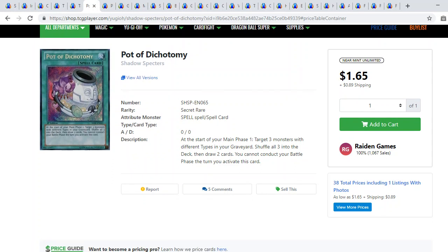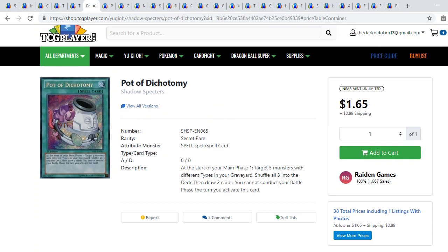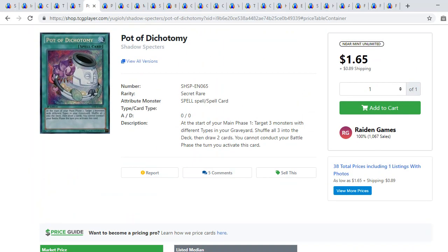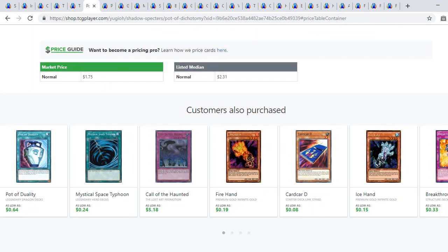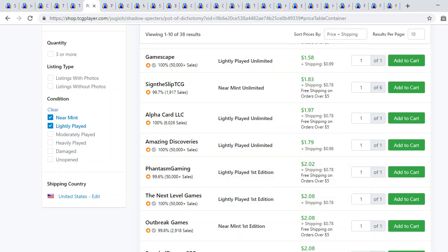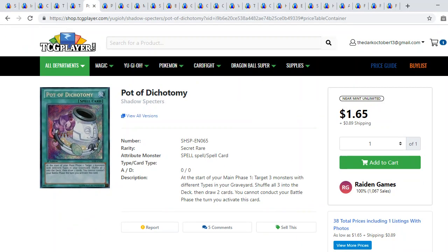Pot of Dichotomy is a really underrated card. There are a lot of decks with natural monster-type synergy, plus some awesome rainbow decks combining different archetypes, which is popular even in meta play. It's still pretty good draw power and it's relatively cheap right now — about three dollars for first edition original prints. There was a Mega Tin reprint but you always want the original. DD Crow can disrupt it, but it's still a beautiful secret rare.